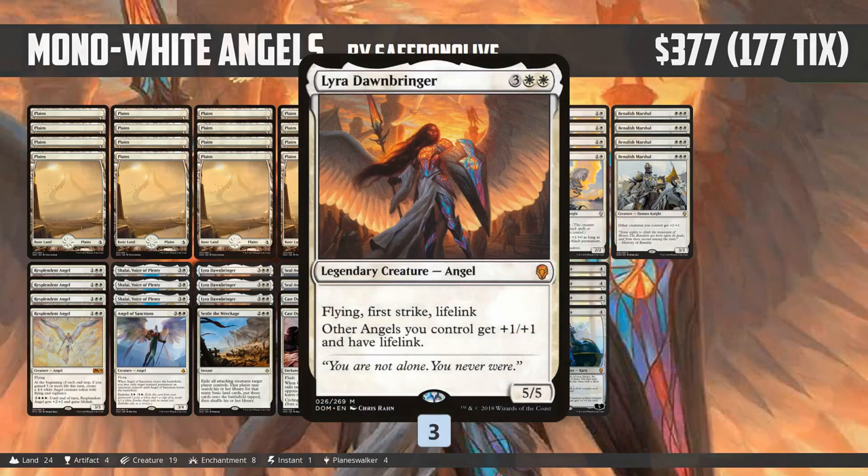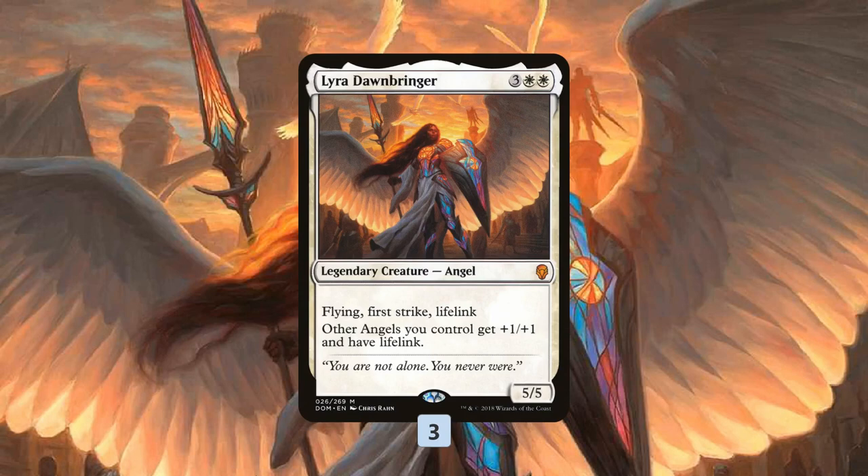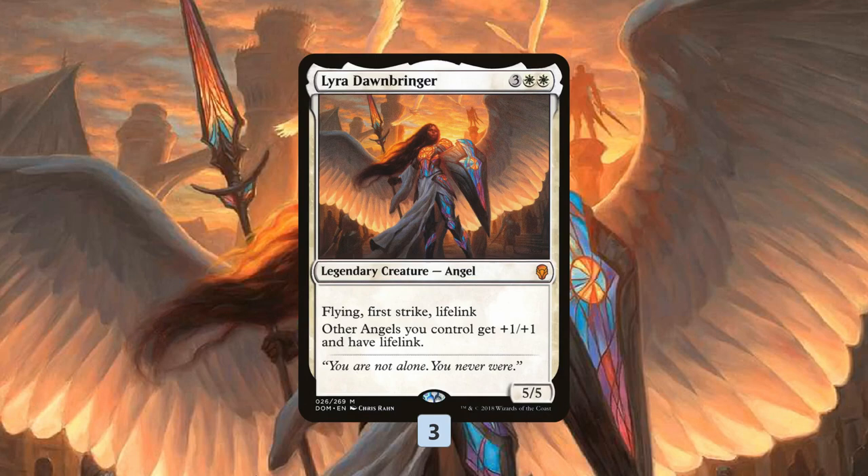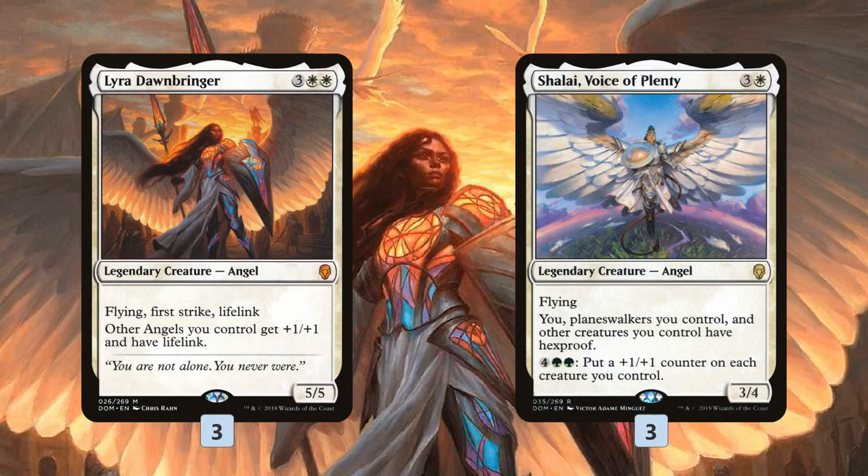Mono White Angels is sort of Angel Tribal meets Mono White Midrange. The key card is Lyra Dawnbringer — basically a legendary Baneslayer Angel that also has the often-forgotten Angel Lord text, pumping our other Angels and giving them Lifelink. Until M19, this text wasn't very relevant because we didn't have enough cheap Angels. We did have Shalai, Voice of Plenty, but you can't really play Tribal with just 4, 5, and 6 mana plays.